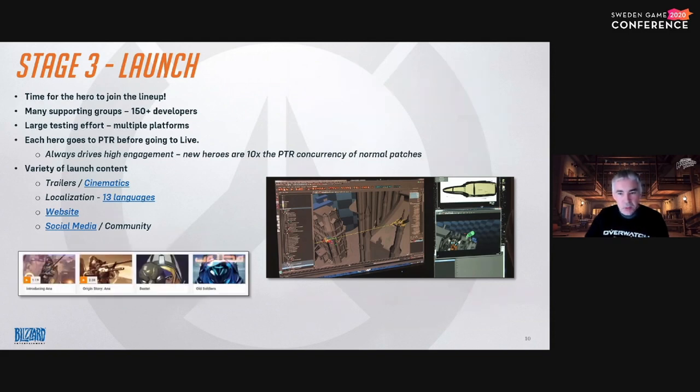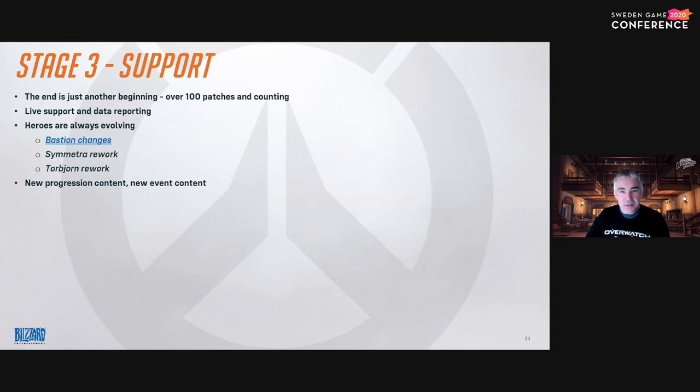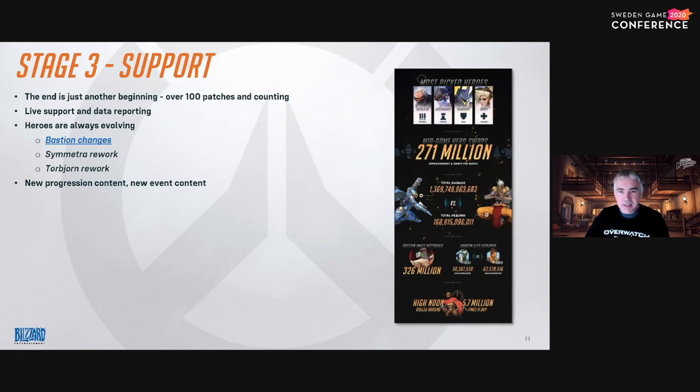The Overwatch website contains a wealth of information for each hero, and each time a new hero joins, this content must be created. Our community team also engages with players on multiple social media platforms to raise awareness and excitement for the hero's launch. While the launch of the hero is officially the end of the pipeline, it's certainly not the end of the work. Overwatch is a live game — to date we've created over 400 patches in the last four years. The servers consistently send game telemetry back to the team, informing designers on what's working and what's not for any given hero. Bastion, Symmetra, and Torbjorn are examples of heroes substantially changed after shipping.